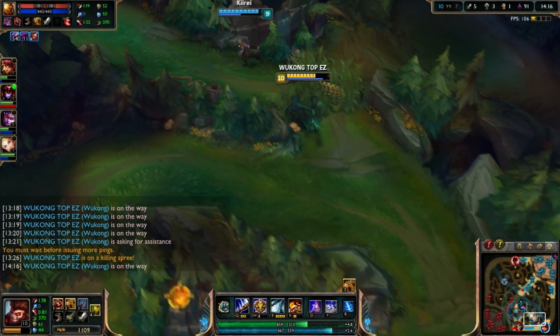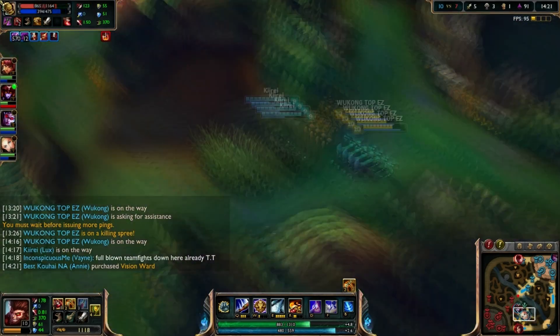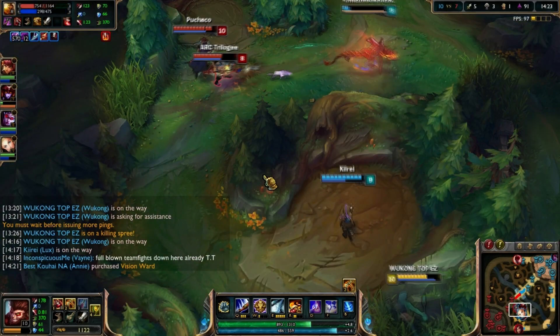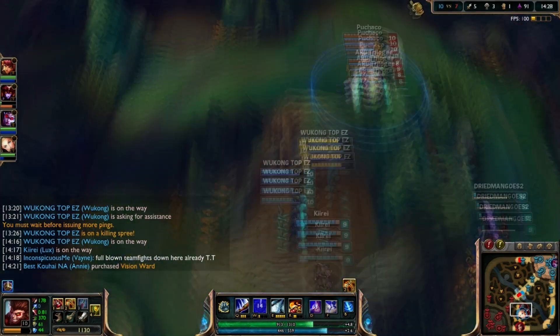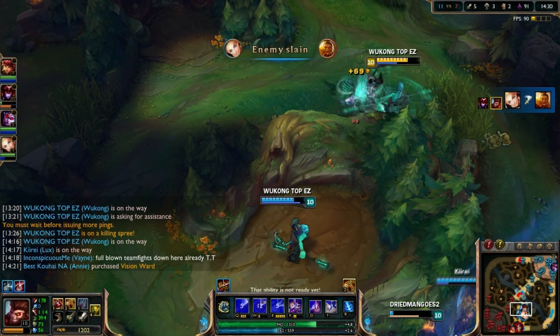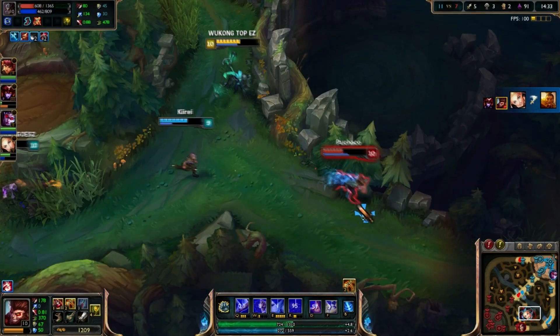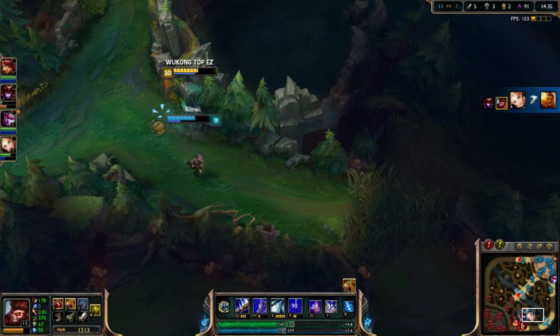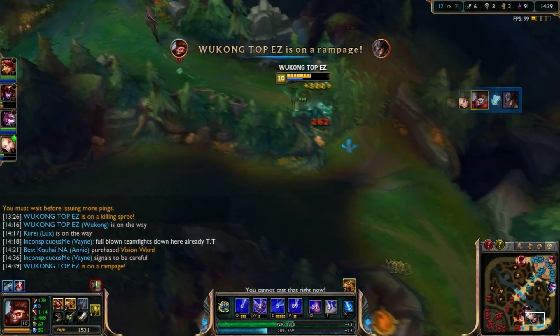If you're behind and you want to go some tanky items, or your team just needs a tank, I would really suggest that you go Banshee's Veil and Randuin's. That combo is really good on Wukong, because while you're ulting and you pop your Randuin's, you can stick on them pretty easily and they can't really escape.